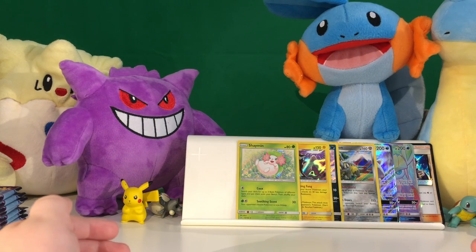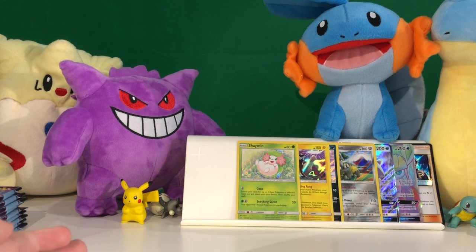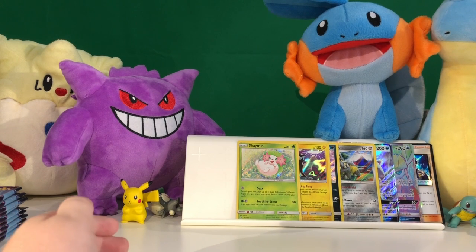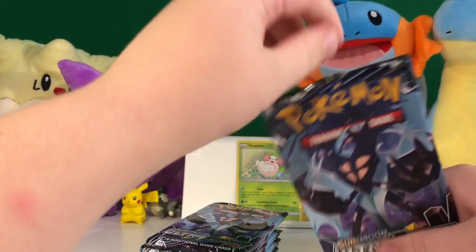Hi everybody, I'm Carlo Buster and this is part three of the Sun and Moon Ultra Prism Booster Box opening. I've gotten a normal GX, a normal Glaceon GX, a rainbow rare Glaceon GX, and a Prism Star card Solgaleo. So let's start opening this.